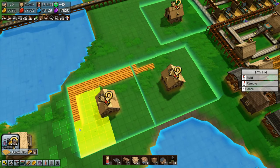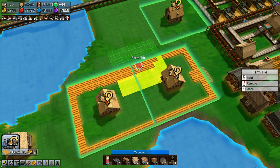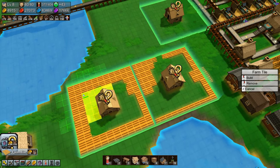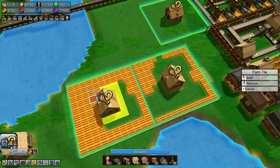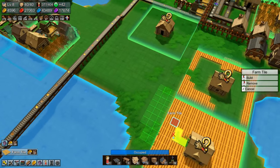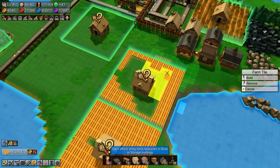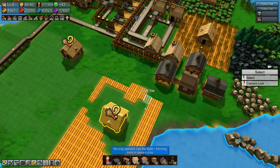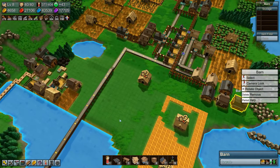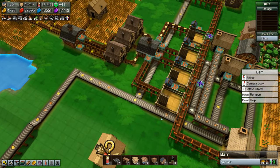We need a lot of farm tiles — all the way here. I keep putting down farm tiles where we don't want them, but it's fine, not a big loss. We are out of something — I'm guessing it's fertilizer. We need to remove these ones. Yes, it is fertilizer — we need to get fertilizer out somehow.